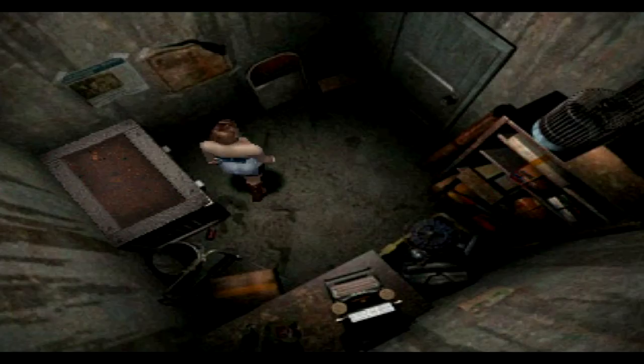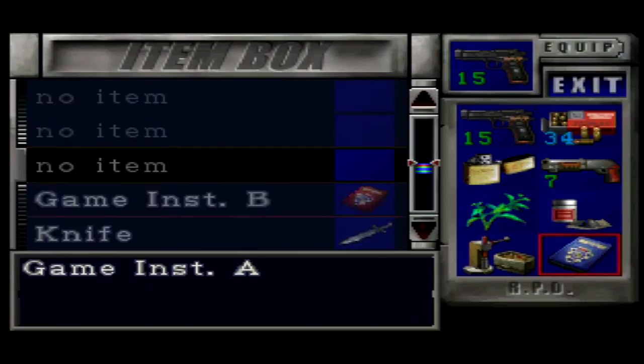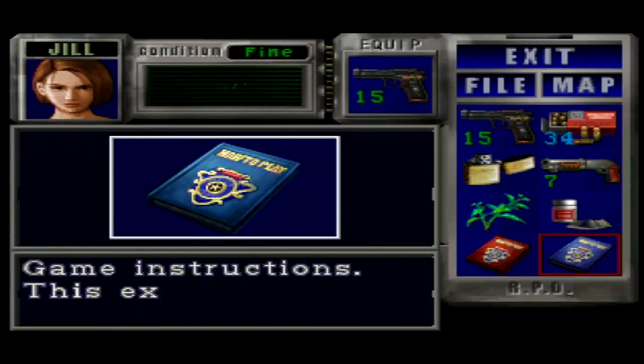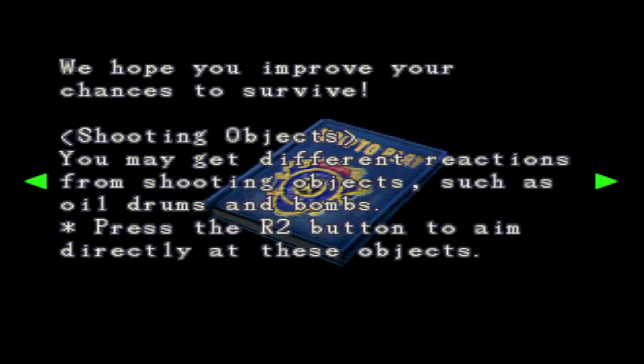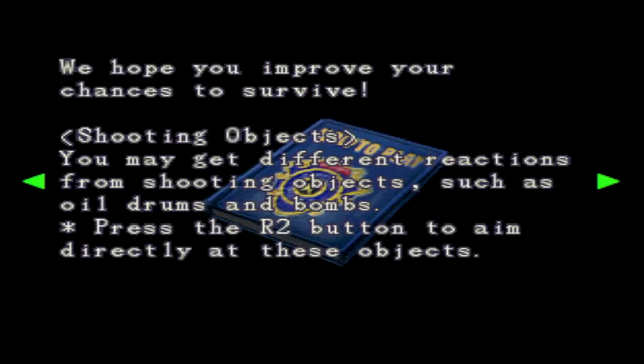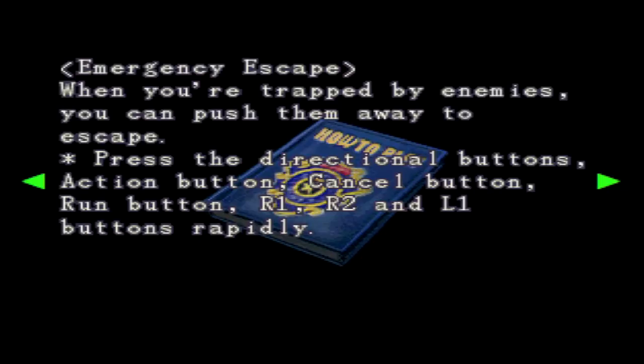I think the priority for this episode is to figure out what the dodge button is, so I'm just gonna read for a second. Let's take a look - quick turn is the run button while retreating, so that's down and square. Emergency escape: when you're trapped by enemies you can push them away to escape - press the directional buttons, action button, cancel button, run - press all the buttons.